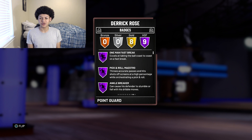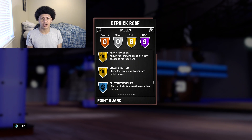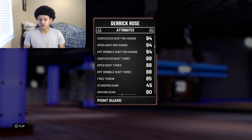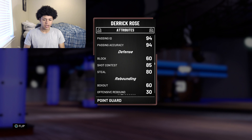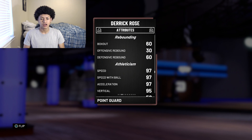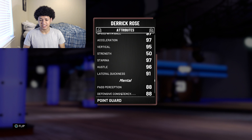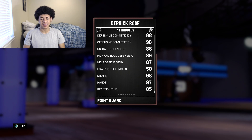Let's take a look at this D Rose card. He's a six foot three point guard with nine Hall of Fame badges including one man fast break, pick and roll maestro, ankle breaker, relentless finisher, tear drop, difficult shots, acrobat, tireless scorer, and posterizer, as well as eight gold badges including pick dodger, catch and shoot, dimer, lob city passer, corner specialist, mid-range, flashy passer, and break starter. His attributes include a 96 standing and driving layup, 94 open mid-range, 88 open shot, 85 free throw, 80 driving dunk, 75 contact dunk, 94 ball control, tier one speed boosting moves, 94 passing accuracy, 97 speed, 97 speed with ball, 97 acceleration, 97 stamina, 91 lateral quickness, 88 defensive, 98 offensive consistency, and 85 reaction time.